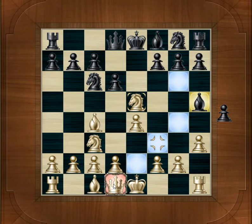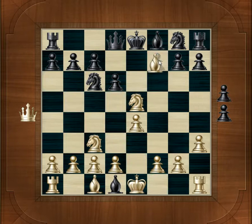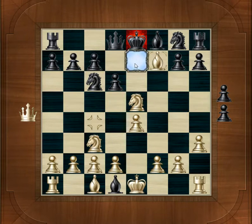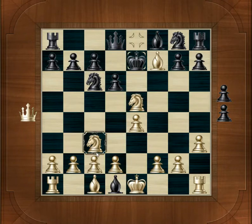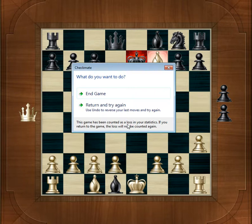So the Bishop comes in and takes the Queen. And then the Bishop will come in to F7, check. The King only has one place to go, and then the Knight comes in — checkmate. It's a very simple and very easy trap, only 8 moves.